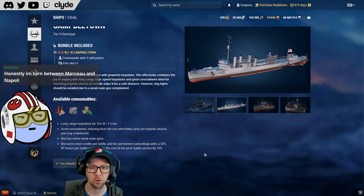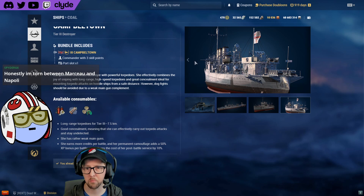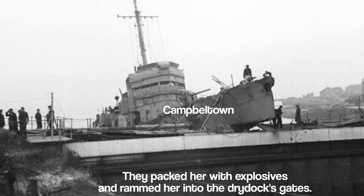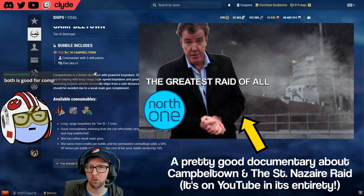Campbeltown is a tier three premium destroyer. One of the things that makes it special is its torpedoes have really high damage for the tier — around 16,000 damage with a 7.5 kilometer range, which at tier three is pretty good. It's a real ship; the Americans gave it to the British and it has a really interesting history — it was used to destroy a French dry dock captured by the Germans.